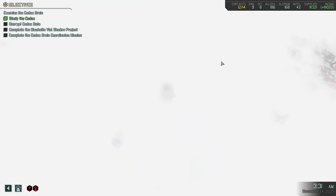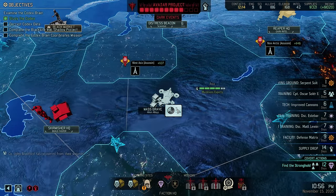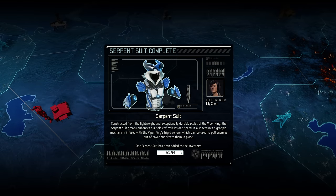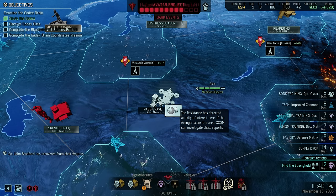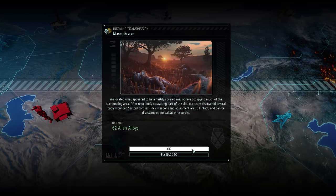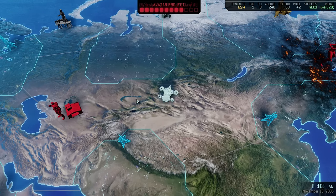Back on the world map, we have now acquired the serpent suit — the one and only we will be able to get in this series. It comes with a grappling hook, the ability to freeze enemies in place, and it also has a particularly interesting effect against enemy vipers. With 62 alien alloys recovered, our next destination is the black market.